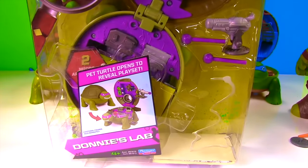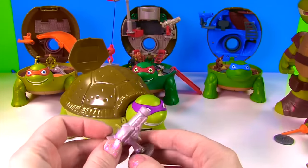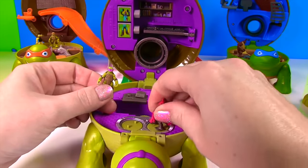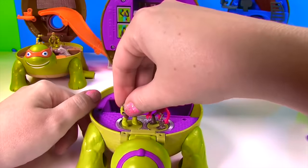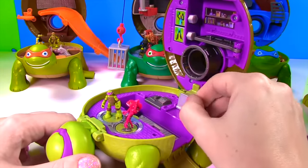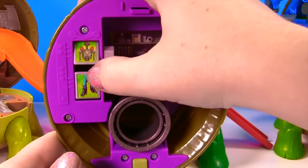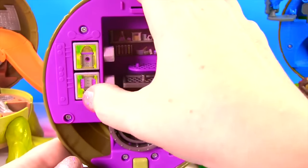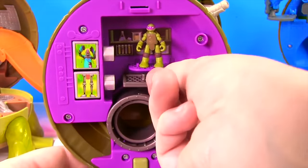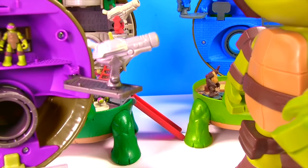And our last one is Donnie's Lab! Check out Donnie — and there's his launcher! Let's get launching! Okay Donnie, pop open! Down here we can put our two figures that came with this — this crazy looking guy and Donnie. Here's our battle platform! We have Donnie's laptop and a secret compartment. Up top we have our mix and match mutant — look at that crazy body! Now that is not a match — that's a match! This is Donnie's secret hideout up here, and our spot for our launcher. Pop it right here, and then we can get launching!